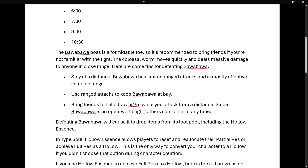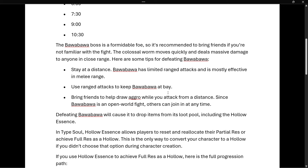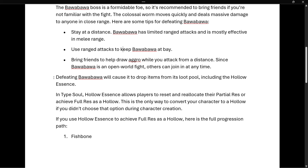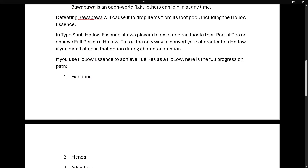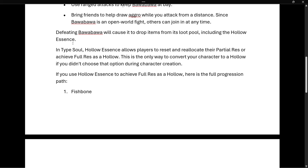Since Bawa Bawa is an open world fight, others can join in at any time, so expect players to join in. Defeating Bawa Bawa will cause it to drop items from its loot pool, including the Hollow Essence, which is what we're looking for.